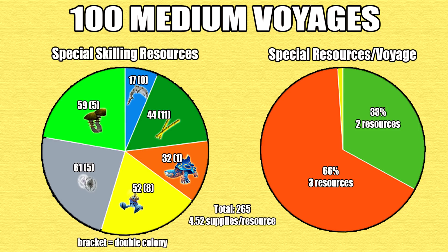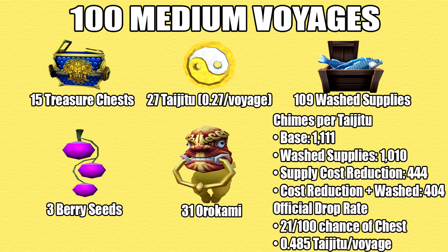On one island I only found 1 skilling resource. From this lot, wabagong seemed to be the rarest while ancestral energies were the most common. I haven't found a double wabagong spawn, and people on Reddit have been theorizing it's really rare, which seems to be true. For other items, I got 15 treasure chests containing 27 taijitu and 3 berry seeds, plus 31 orokamis and 109 wash supplies. 36% of medium voyages got me a crate — pretty much the same rate as short voyages. The chime calculations come out to 1,100 chimes per taijitu, 1,010 factoring in wash supplies, 444 with max upgrade, and 404 with max upgrade and wash supplies. The official drop rate is 21 out of 100 for a treasure chest, averaging 4.85 taijitu per voyage — I was really unlucky with the medium voyages.